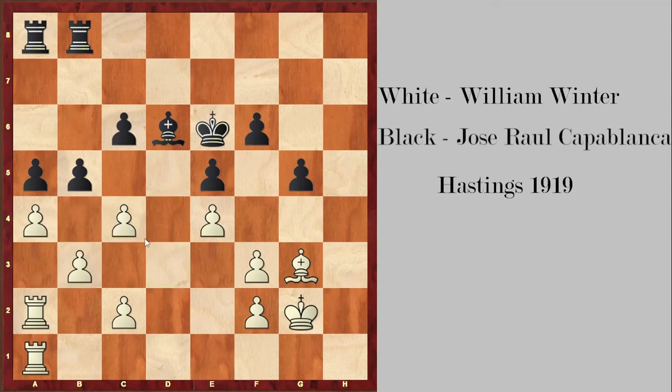White took on b5. Whether he takes with the d-pawn or b-pawn doesn't matter — black takes back. If white doesn't take on c4, black is going to push c3, put his bishop to d4 to defend the c3 pawn, then double rooks on the b-file and eventually get to b2. So white is more or less forced to capture on c4, and now rook b4 exploits the weakness on c4. If Rh1, rook takes c4, and white tries to get counterplay on the kingside, but he doesn't have enough resources.